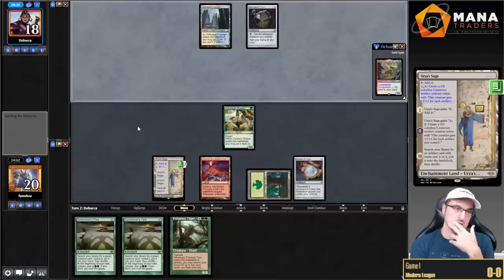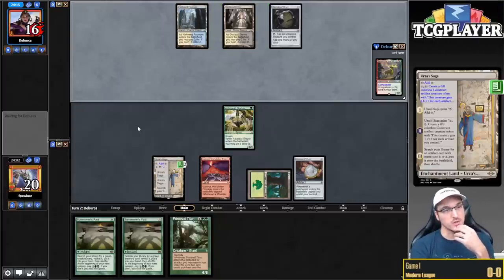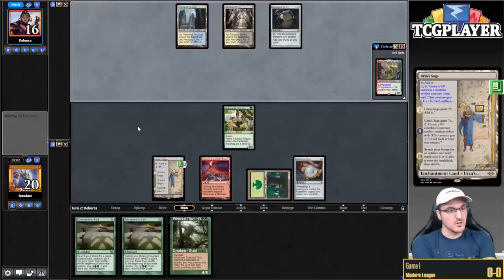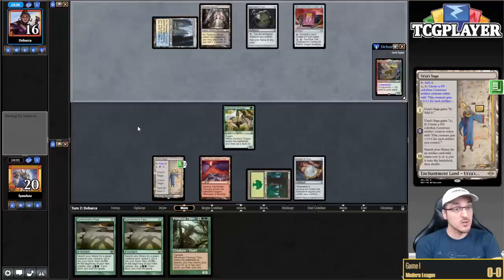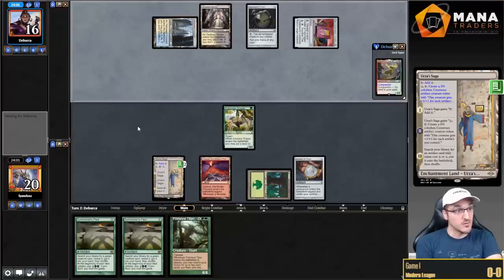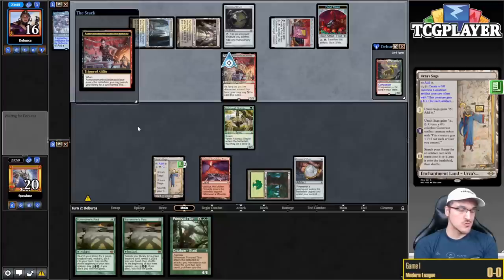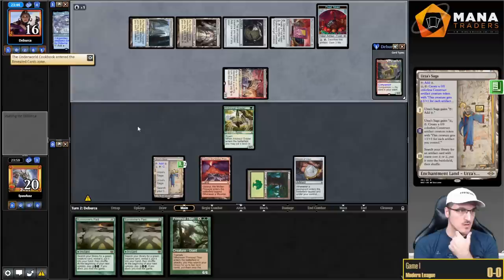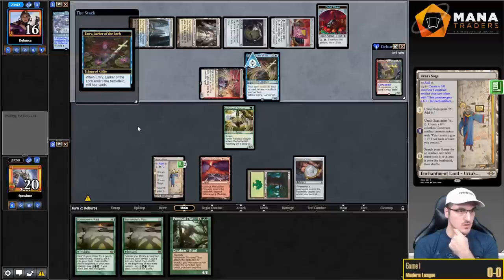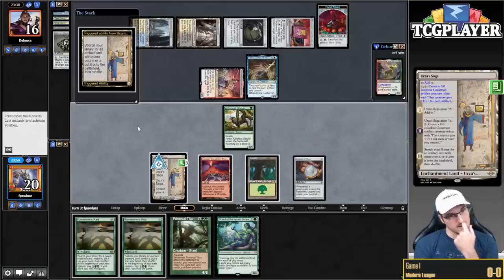Best draw is going to be a bounce land. Godless Shrine? Okay, opponent, you now have my attention. Underworld Cookbook — so we're doing some Asmo Food stuff. Opponent discarding Noxious Toad means I don't need to worry about that. Emry is pretty good for them. Double Time Sieve and a Daredevil Triad — do we lose here? I think I just have to crack Expedition Map for Bojuka Bog, because I'm not going to have enough time to set up otherwise.